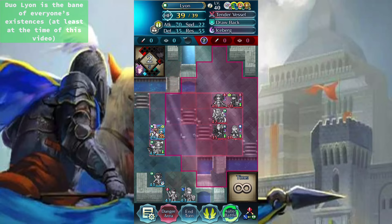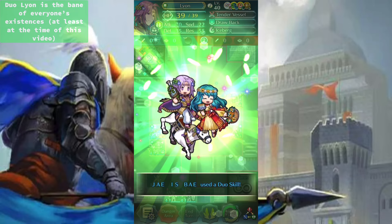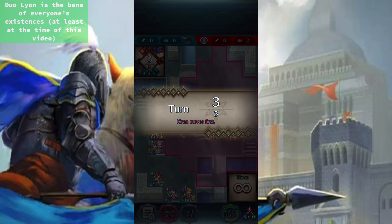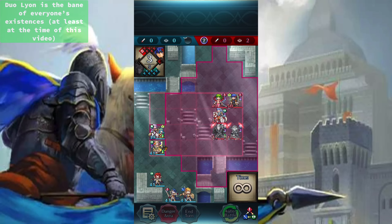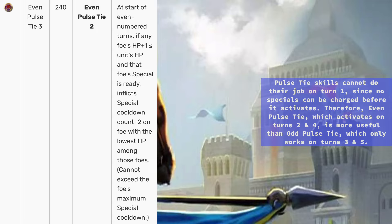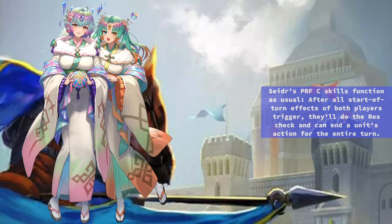Bonus effects, however, are removed at the end of each turn. Pulse Tie skills cannot function on turn 1, since no specials can be charged before they activate. Therefore, even Pulse Tie — which activates on turns 2 and 4 — is more useful than Odd Pulse Tie, which only works on turns 3 and 5. Cedar's PRFC skills function as usual: after all start-of-turn effects of both players trigger, they perform the res check and can end a unit's action for the entire turn.